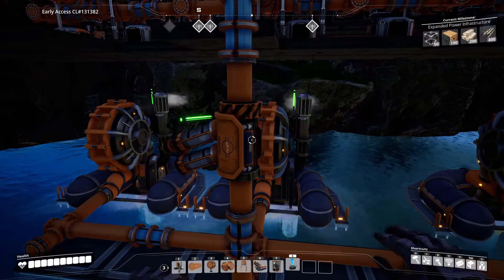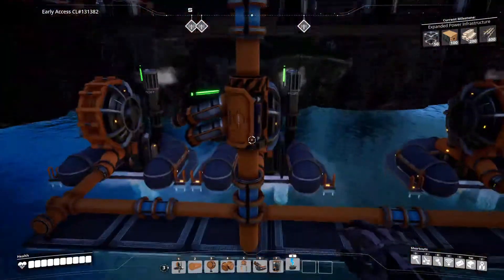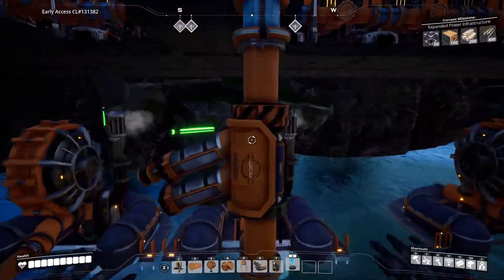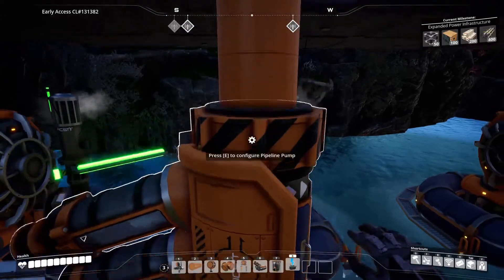On the fourth time around I noticed that the pipes right at the edge of the main platform seemed to always have water in them, and decided to change the way the pipes were set up below. Instead of sending up three pipes I'm now only sending up one. The other pipes in the system were left untouched.